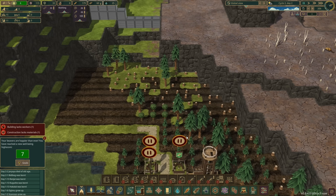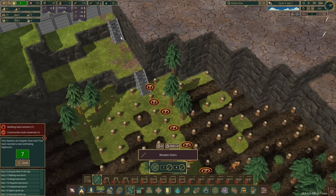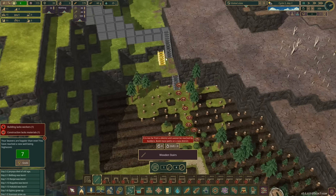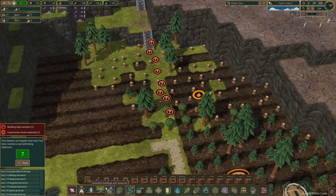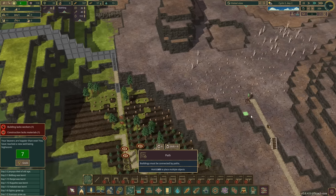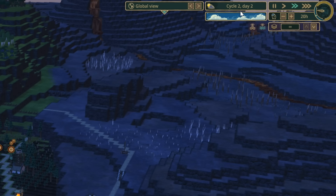I meant to leave a strip of trees up here and I didn't — let me do it now. I'm going to mark these for demolition and put stairs there, there, and there. So we've got a path directly from where we're producing the lumber up to here — hopefully they should build this relatively quickly. I want a path in here too, and a path going around here. Right now things are looking good — we're on cycle two, day two, and the water's flowing again, which is awesome.